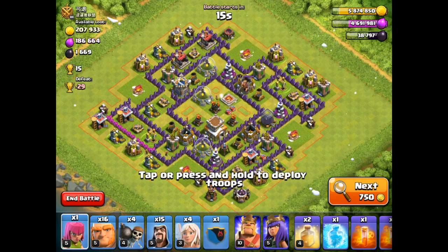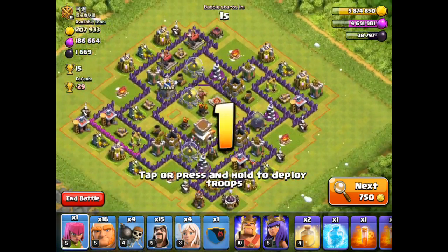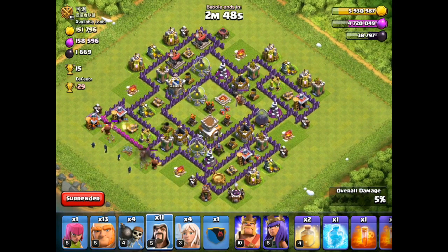We found ourselves a Town Hall 8 with 1.6k dark elixir. It took about four searches to find, so this was really quick. He has all his stuff on boost, so a lot of the dark elixir is inside those pumps too. We're going to pop down three giants and three wizards to hopefully get that dark elixir pump, then start our attack from the top right corner.